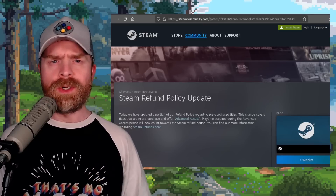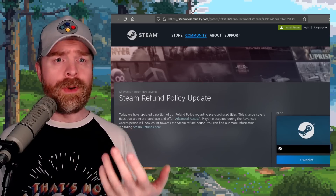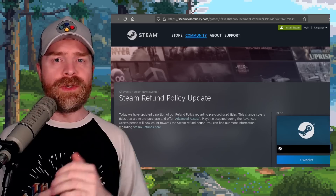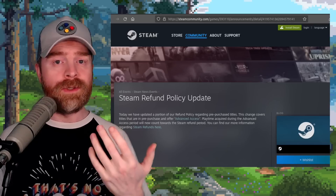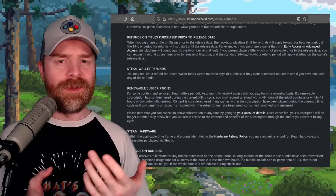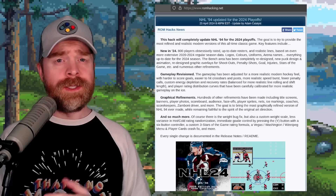Hypothetically, someone might pre-purchase a big AAA game to get advanced access a few days before release, with reviews embargoed until launch. They wouldn't know about major issues, server problems, or broken aspects of the game, and if they're sitting around for more than two hours, they can't refund it. I understand the bigger issue of people beating a game and then refunding it, but I'm wondering if they could have handled this one a little differently.